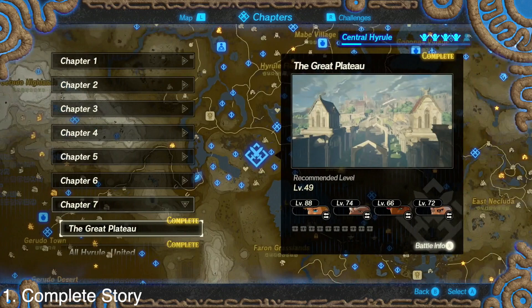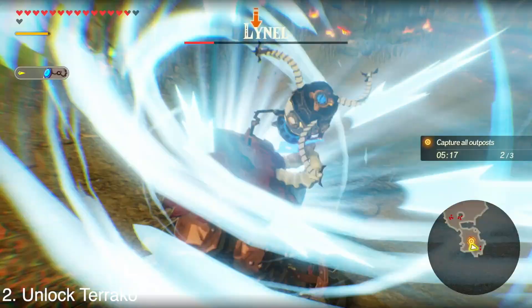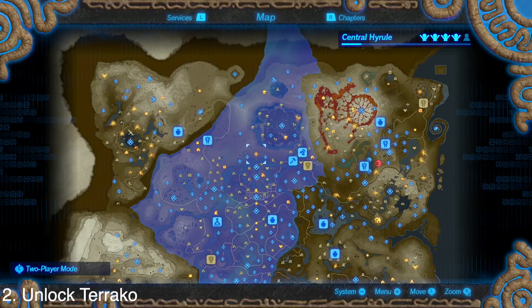The first thing you need to do is complete the story, which will take you to chapter 7 and then the Future of Hyrule level. Once you've done that, you'll need to unlock Tariko. If you haven't unlocked Tariko yet, check out my video in the top right corner — it will show you how to do it.